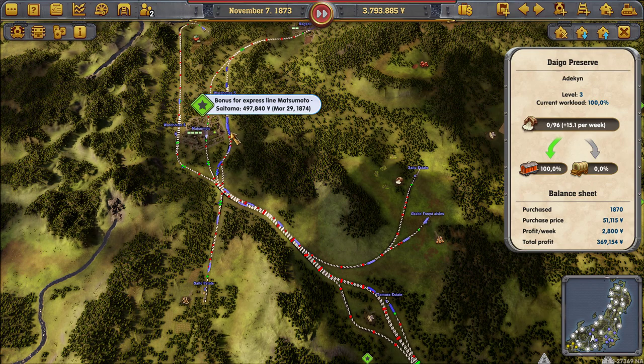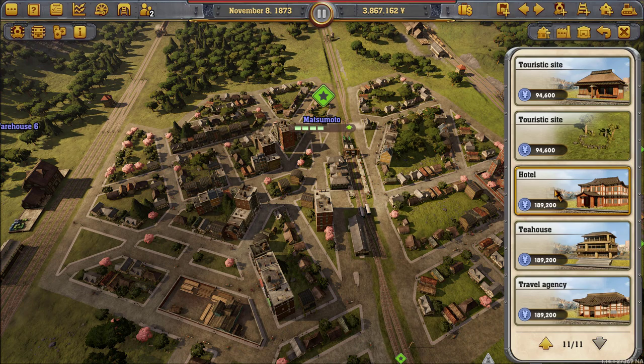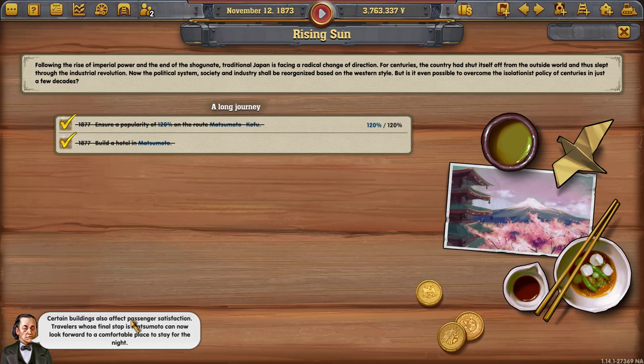We've got a hotel, hotel, hotel — we want to build a hotel. We'll fill it right there. And we put a hotel in Matsumoto. Now let's let him tell us about what's going on. Yeah, they're going to love that hotel.